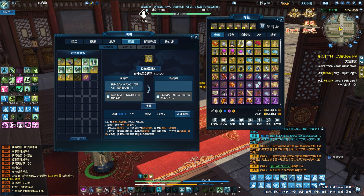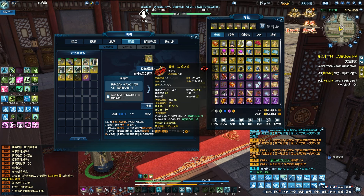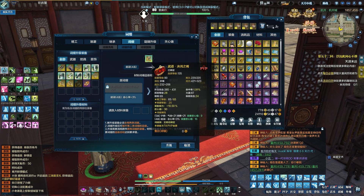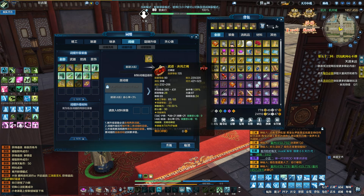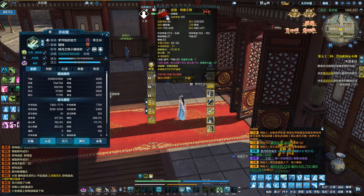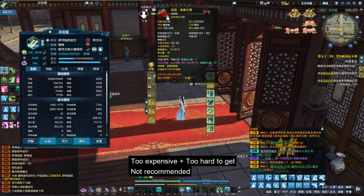The first slot is for upgrading the first line of property. For the second property line, you have to put other gears or equipment that have enhancement, and the total quality combined has to reach 27. That's basically about it.